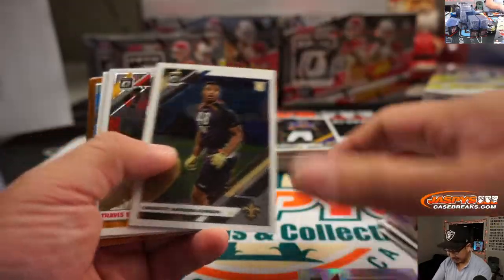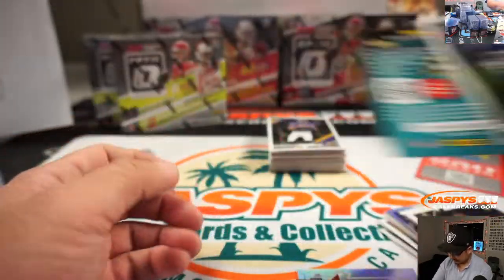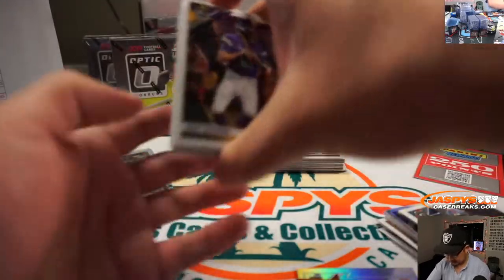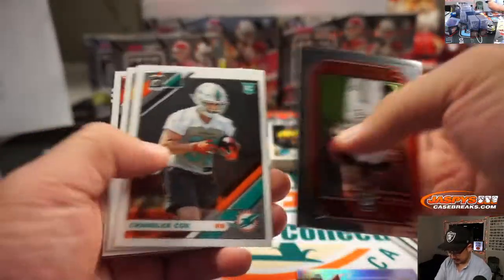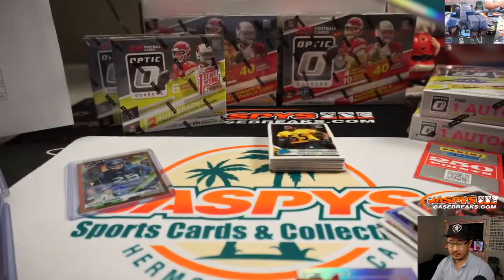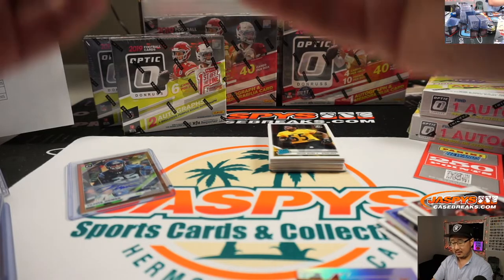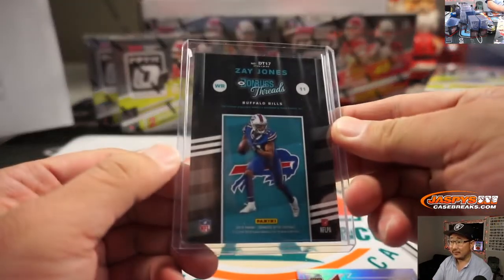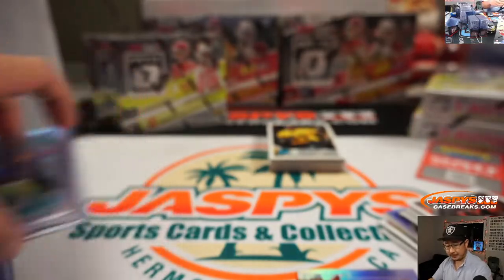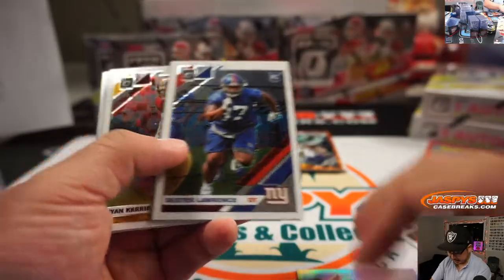There's Amani Hooker. And the relic is going to be Zay Jones, Bills edition. Merry Christmas — we'll be back tomorrow, but I won't be back until Friday, I'll be out of town. Jarrett Stidham, Patriots.